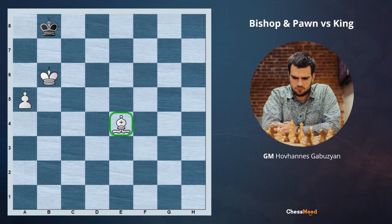If our bishop color is matching to the promotion square color, it's winning. So for example, in this position, white is just going a6 followed by a7, a8 queen, and it's an easy win.